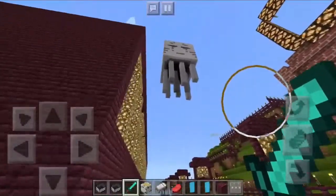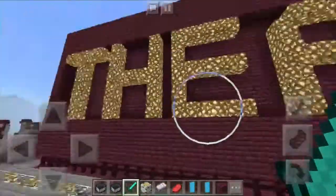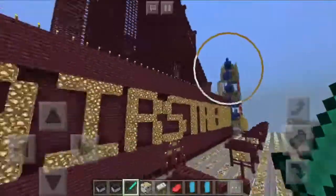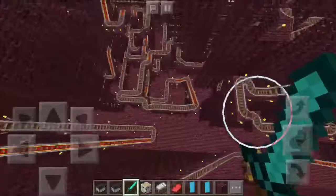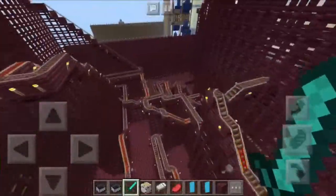The first roller coaster is called the Airstream. I'm not going to ride it because it's fairly long, but just by looking at the tracks you can see it's a really crazy roller coaster.